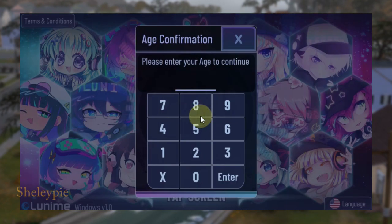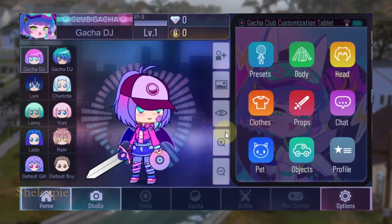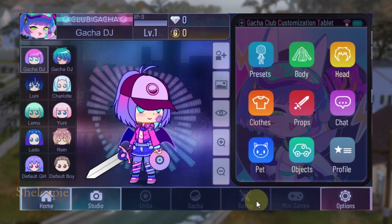It asks for your age — you type it in and you get in. On the main screen of Gacha Club for PC, the unit has been disabled, the gacha has been disabled, battles are disabled, and mini-games are disabled in this demo version.